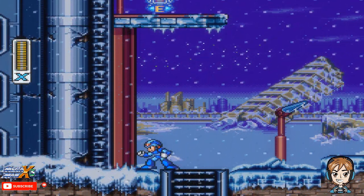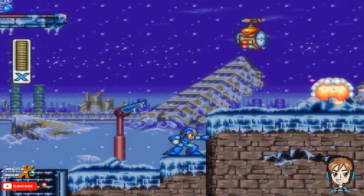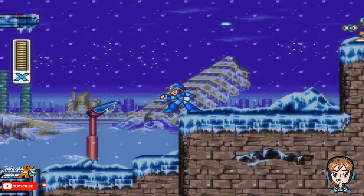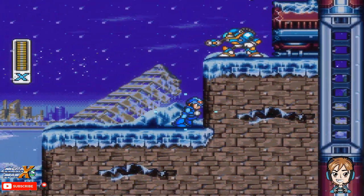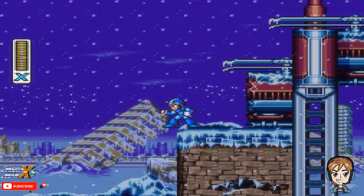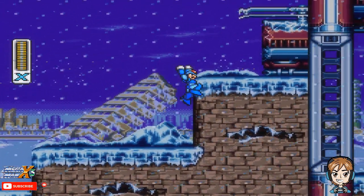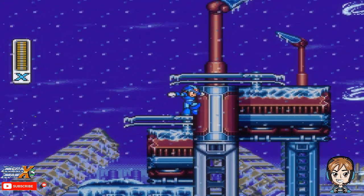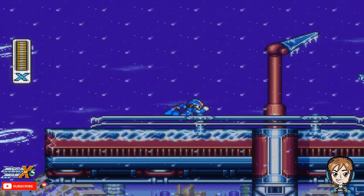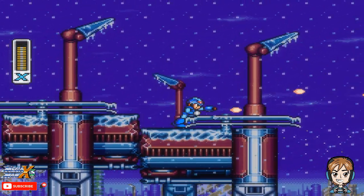You see that little thing up there? That's an E-Tank or sub-tank in the X Series — we gotta get that. Now, you may be able to get it without the Air Dash Boots, but it is a lot more difficult to do so, and I don't recommend trying it. Because even with the Dash Boots, you're going to have a tough time getting it, so we'll probably have to come back here to get it later. We can try, but we'll just have to wait and see.